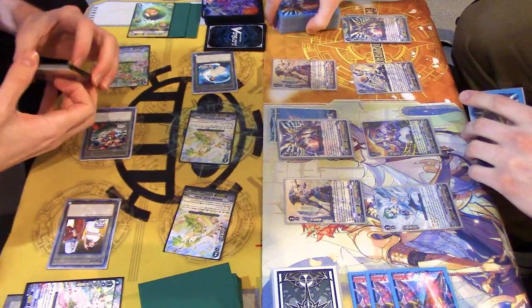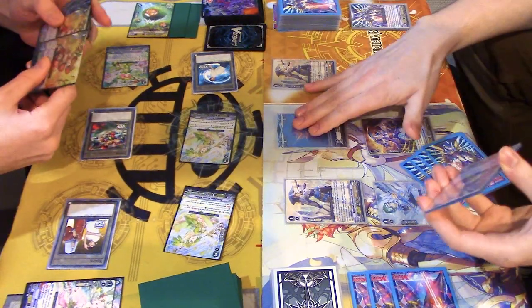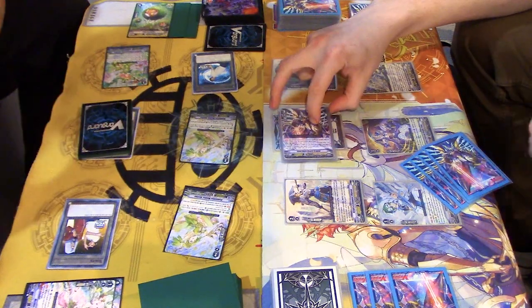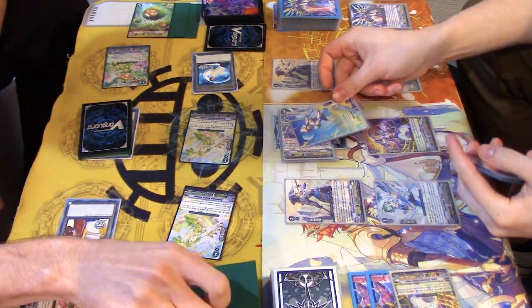Watching somebody play trading cards when you've been out of the loop for months is like having somebody explain the stock market to you. Sanctuary Guard swings for 23. Baltazal gives 10k and counter charge. So 33 to Van. Nothing.